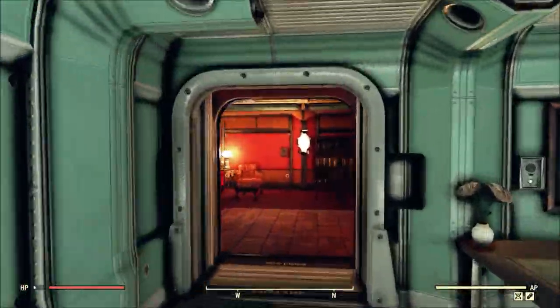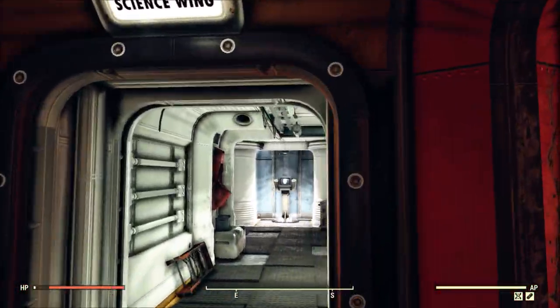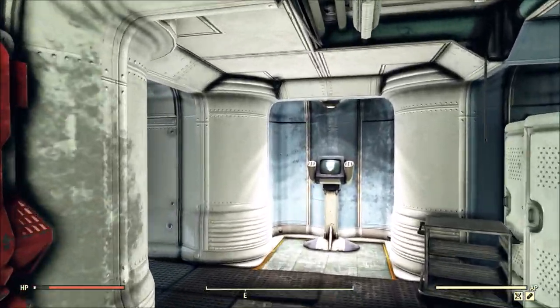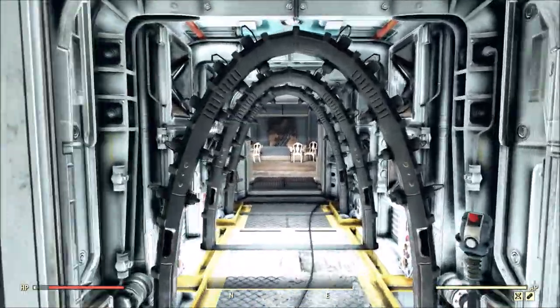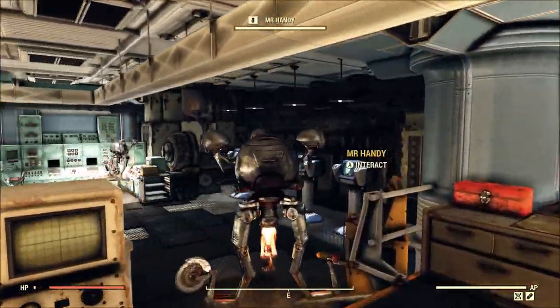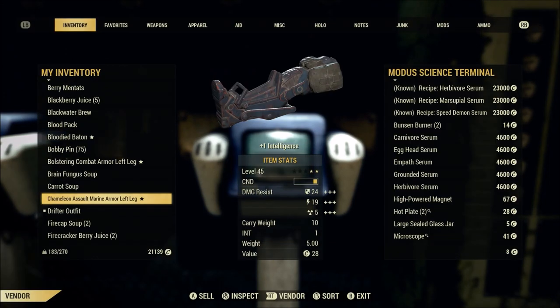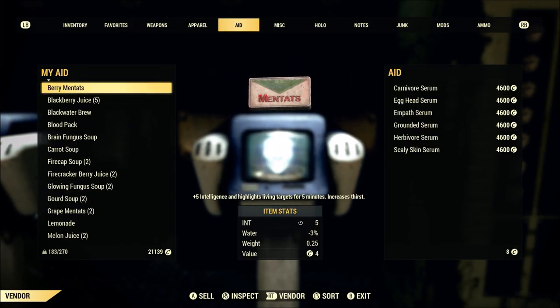The last vendor that I think a lot of people miss by not fully exploring this bunker is over here in the Science Wing. I've lost track of the number of people I've talked to in-game who have no idea this is even available, because if you come back here to what is probably the very deepest part of the entire bunker, we have the Science Terminal. It also presents an interesting choice between random and cheap versus assured but expensive — you can buy mutation serums here, and combined with the Starched Genes perk, these mutations are permanent.